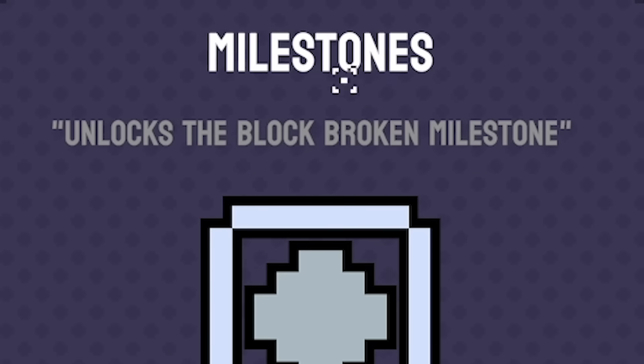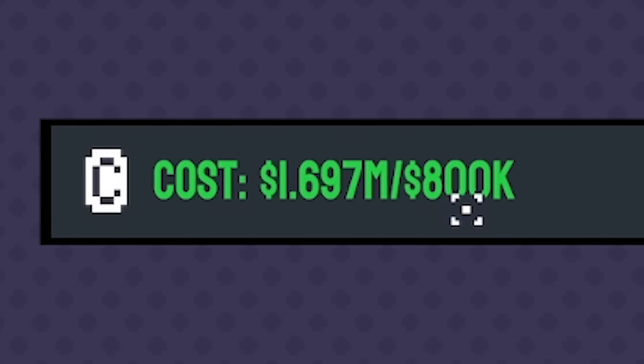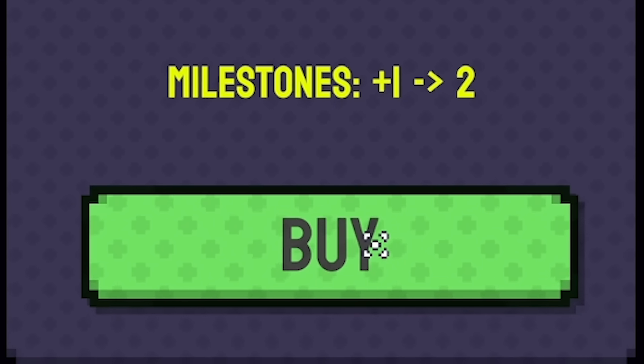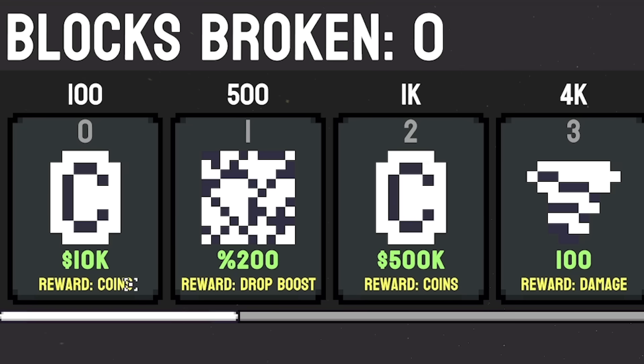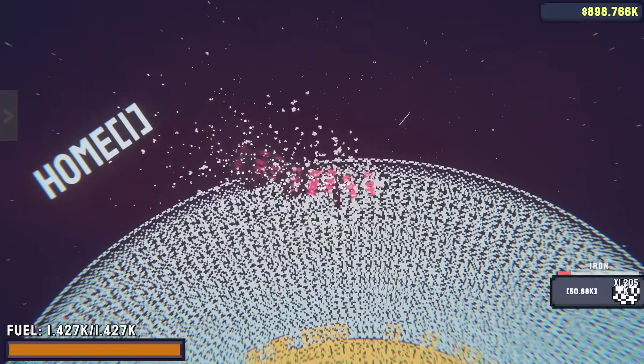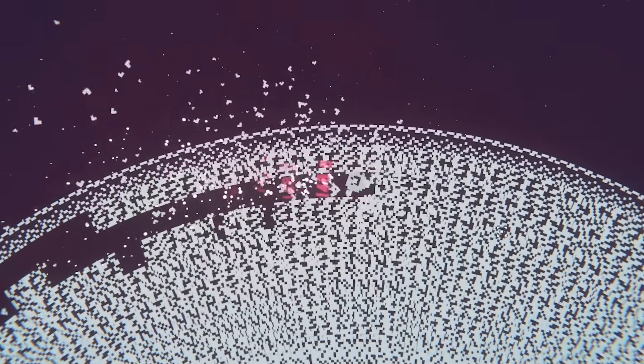What's this upgrade? Milestones - unlock the block broken milestone, costs 800 grand. I've got 1.69 million - shall I do it? Yeah, let's do it. So we now have milestones - the amount of blocks we break gives us different rewards. I'm glad I did that early. So this time we're going for number of blocks broken - let's get some milestones unlocked. This is racking up money fast.